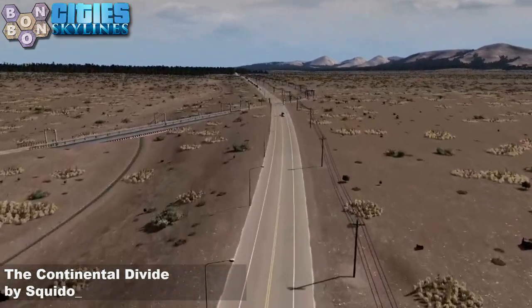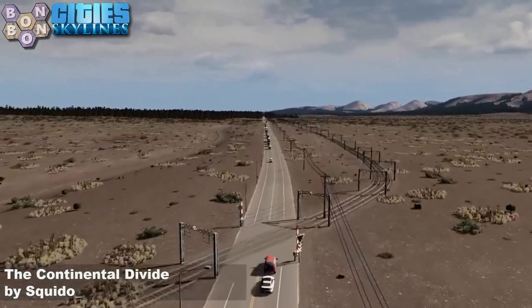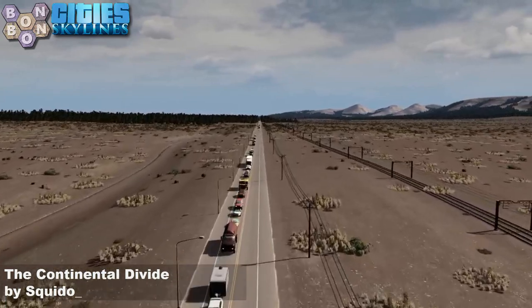There are power lines there. And we've got a bit of a level crossing going on here. Some of you will hate that - but out this far in the desert you'd probably have had a crossing of some description, I imagine.